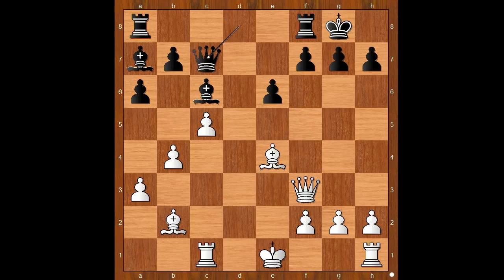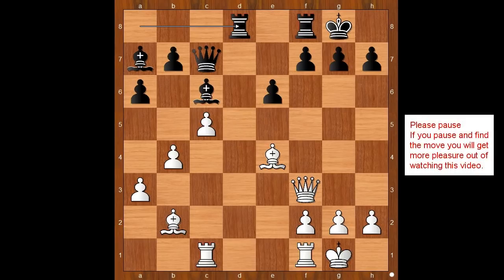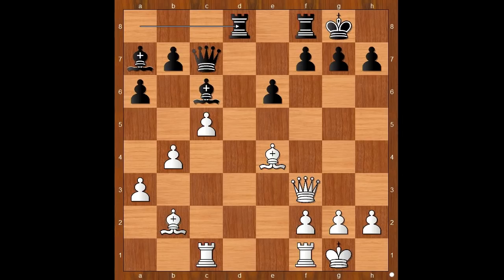Queen to c7. If bishop takes on e4, queen takes on e4 — white is only slightly better. Queen to c7. Anthony Miles castled kingside. Rook from a to d8. It is white to move and this is the most interesting moment of the game. What would you do in this position if you had white pieces? Please pause and find the best move for white.